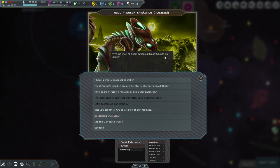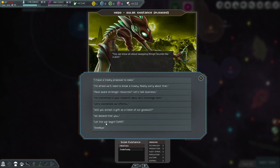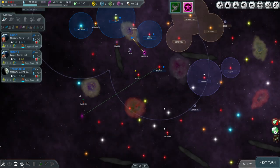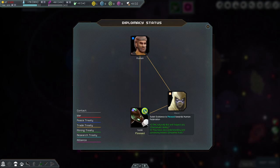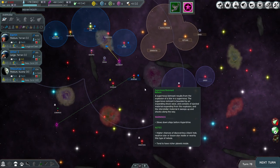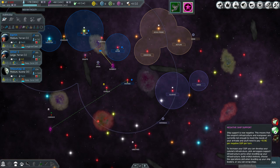They accepted — they know all about swapping things. Let's look at them more carefully. They're pleased, trade is solid. They're located up here, not down in the contested area, so that's not bad at all. It's good to be friends with them, location-wise.